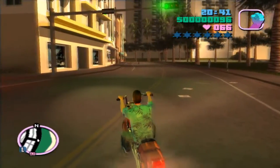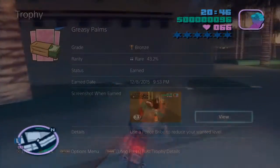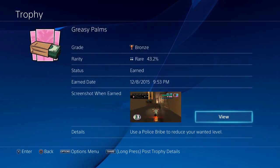The first game we're going to start with is Grand Theft Auto Vice City, and the first trophy we're going to start with from that game is Greasy Palms. The description for Greasy Palms says I need to use a police bribe to reduce my wanted level.